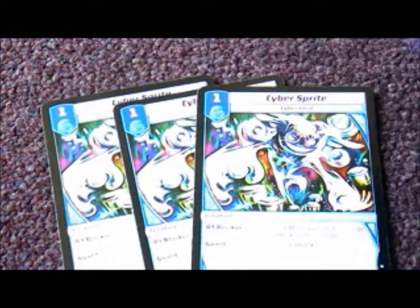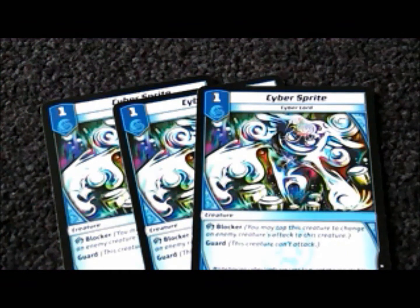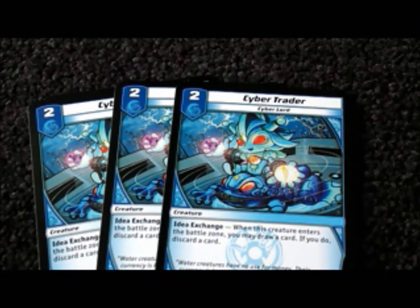I only made one change and that was swapping a Hokira for a Rusalka. Three Cyber Sprites — Early Turn, One Drop Blocker, and Evo Bait for Neuron. Three Cyber Traders serve the same purpose as Evo Baiter for Neuron, as well as a quick swap in hand if I have something I just don't need for the duel, or if I'm looking for the Neuron to evolve into.